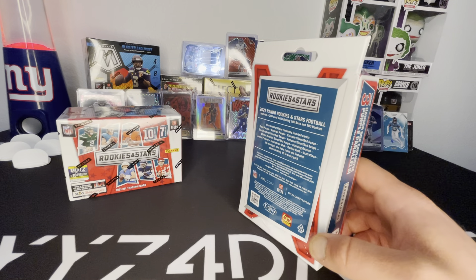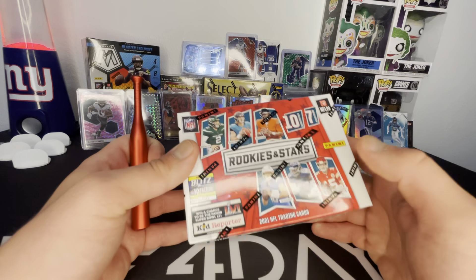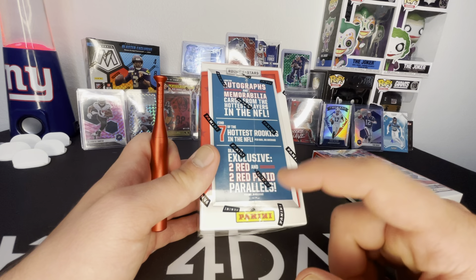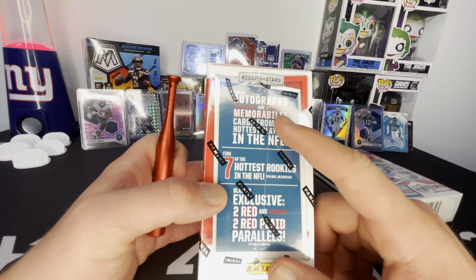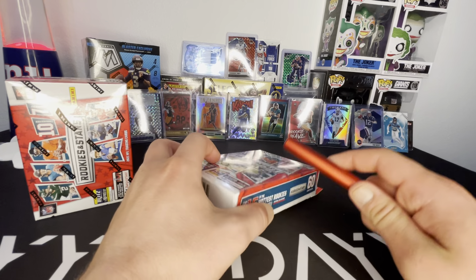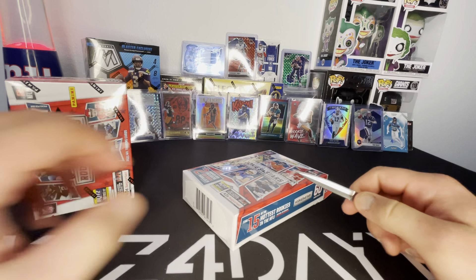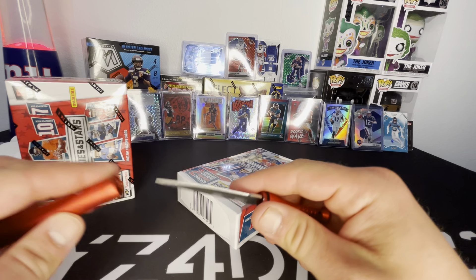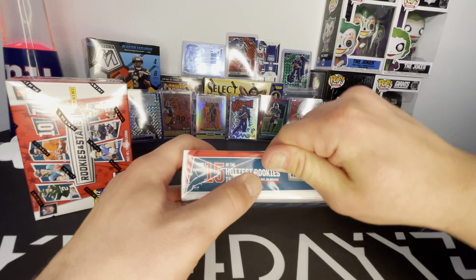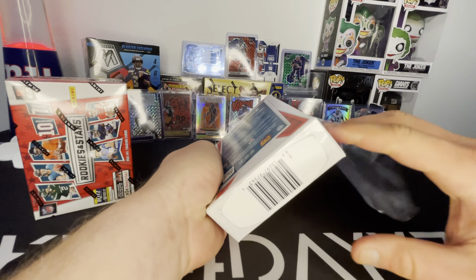So hopefully we get another hanger like that. The blasters got seven packs, ten cards per pack, seven rookies, two red parallels, two red plaids. Look for autos and mems. And we'll get into that when we get there. Looking for another crusade. Add to that Josh Allen over there. These are 20 bucks at Target.